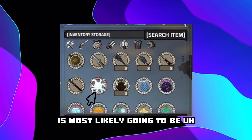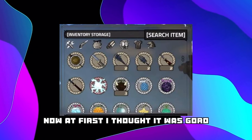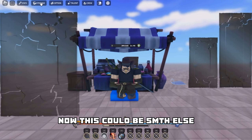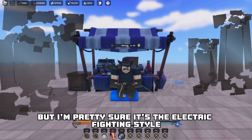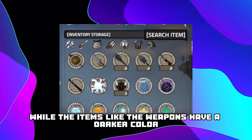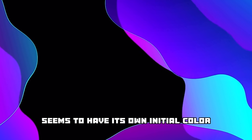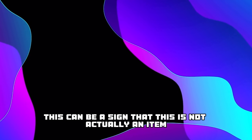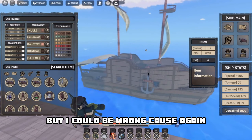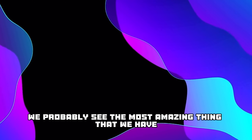Also if you look closely in the inventory storage thing right here, we see a bunch of fruits. Now this lightning thing here is most likely going to be the electric fighting style. At first I thought it was Goro, but look to the right - we can see Goro is right there and it matches the initial design for the Goro fruit. The fruits have a lighter color around them while items like weapons have a darker color, and the electric fighting style seems to have its own color - so this could be a fighting style or something else.